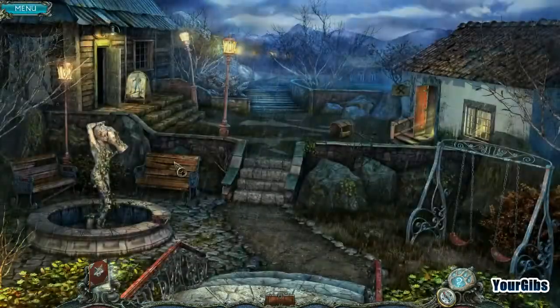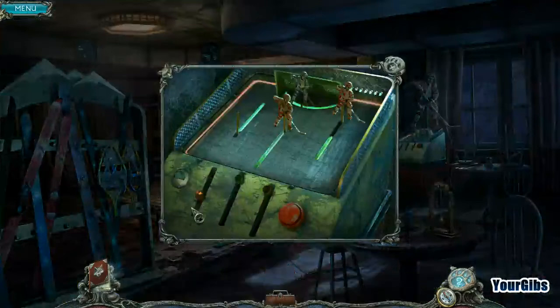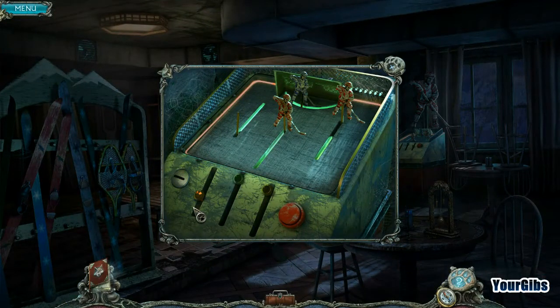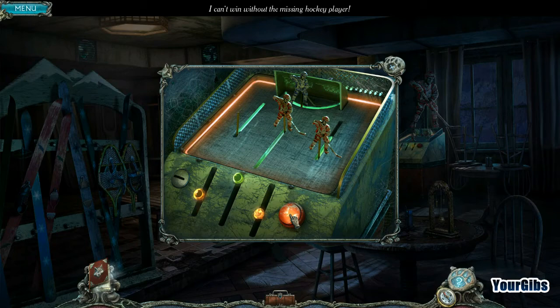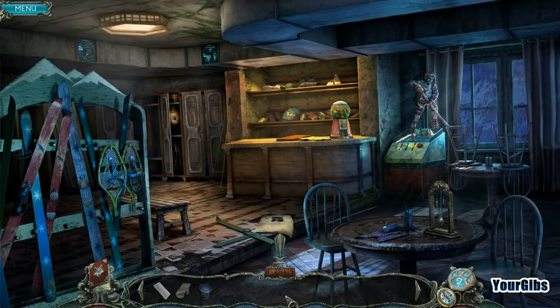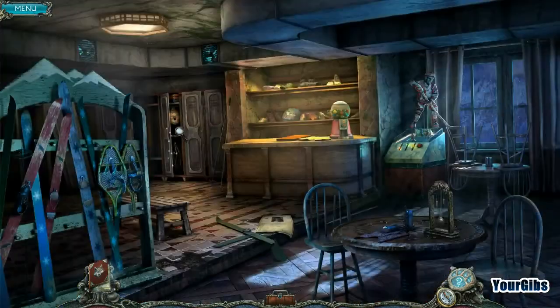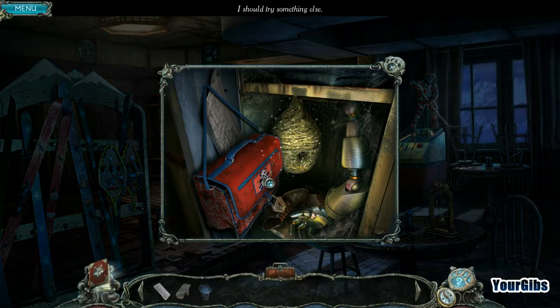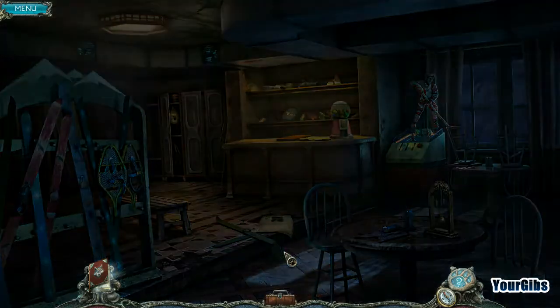The ski shop was over here. I'm just curious to see what happens if I put the — that's just the money for it. I'm not exactly sure what I'm supposed to be doing here. Oh, I see — I can't win without the missing hockey player. Okay, fine. I thought it was worth trying. I wonder if I can get in here with this. No? Alright, I thought it was worth trying.